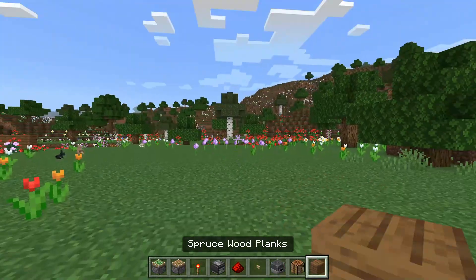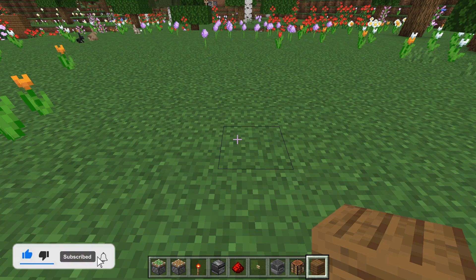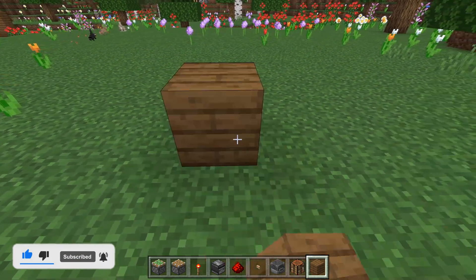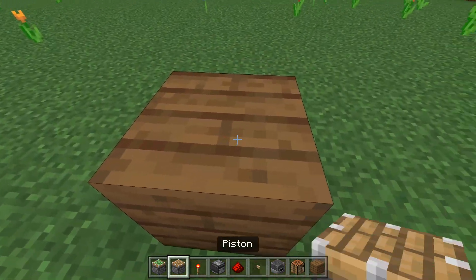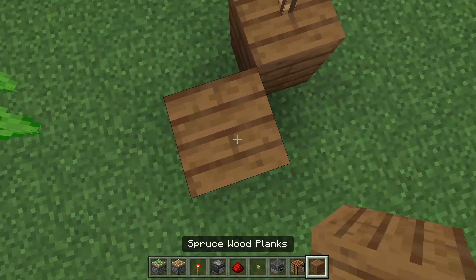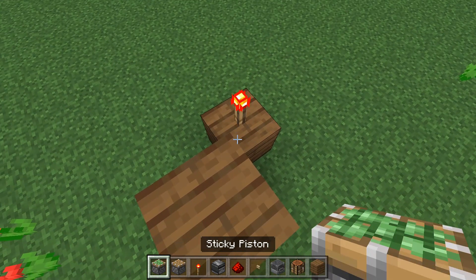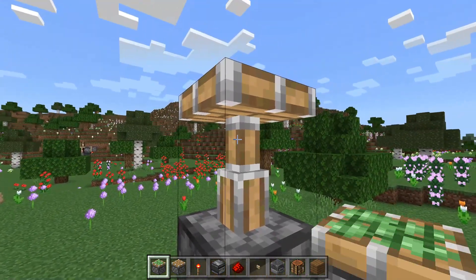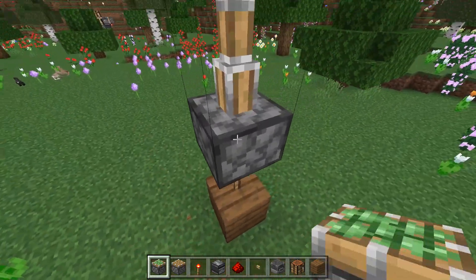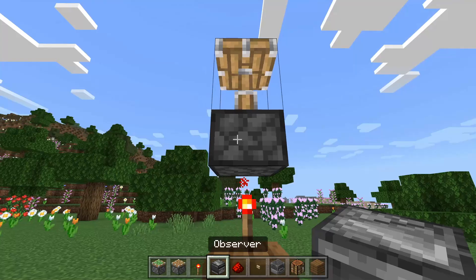The repeater depends on what you're building with this block swapper. To start off, find an empty area like this, or if you already have a base, you'll need to build this underneath it. It's very simple — place one block right here, a redstone torch on top of it, then build up a little bit.